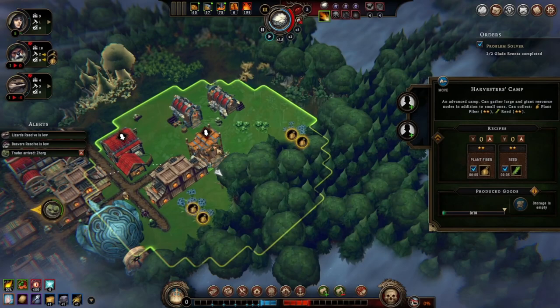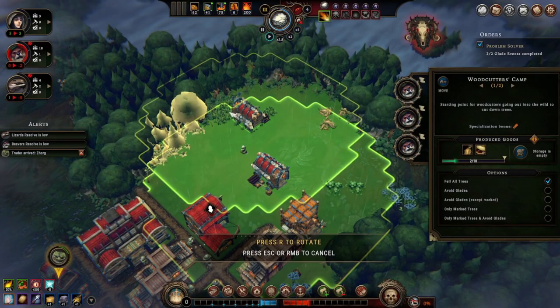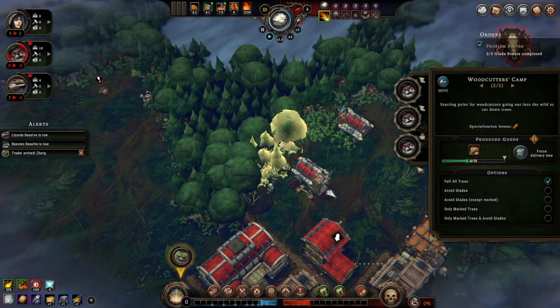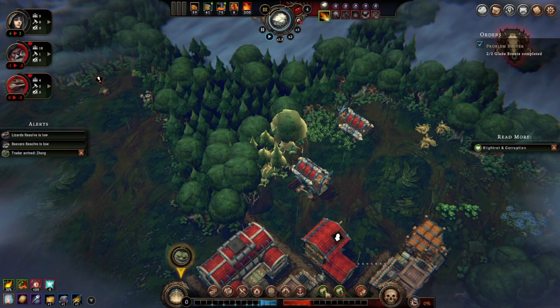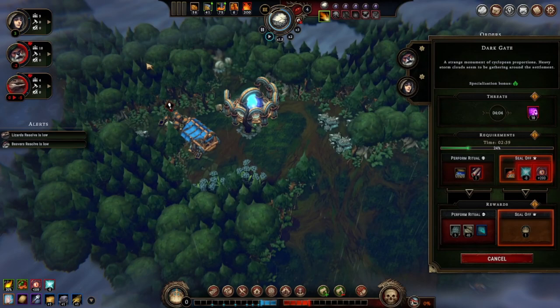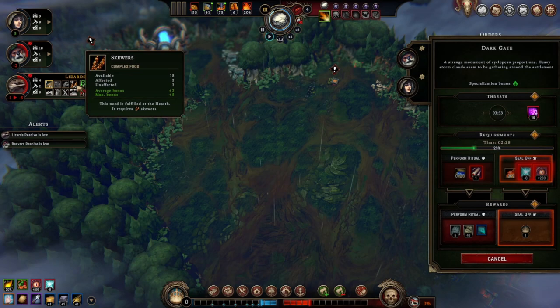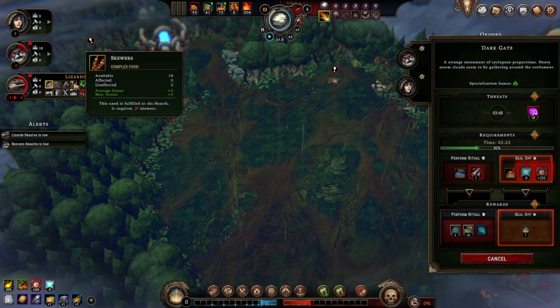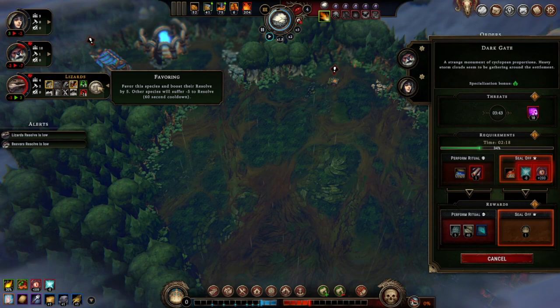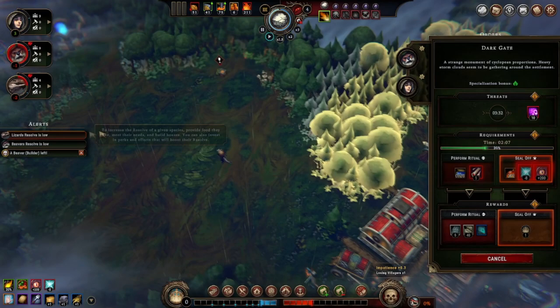We've got an extra beaver — let's get some extra wood. I'll harvest wood but avoid glades for a while. Beaver resolve is low — you don't say. Sarcasm is not a very great trait to have. We're going to lose a lizard and a beaver at least. I can favor them — nah, it wouldn't be worth it. But hey, we're sealing it off — we're not going to lose ten people, that's the important thing. A beaver builder left — why didn't I invest in cannibalism? I'm kidding, I won't do that.